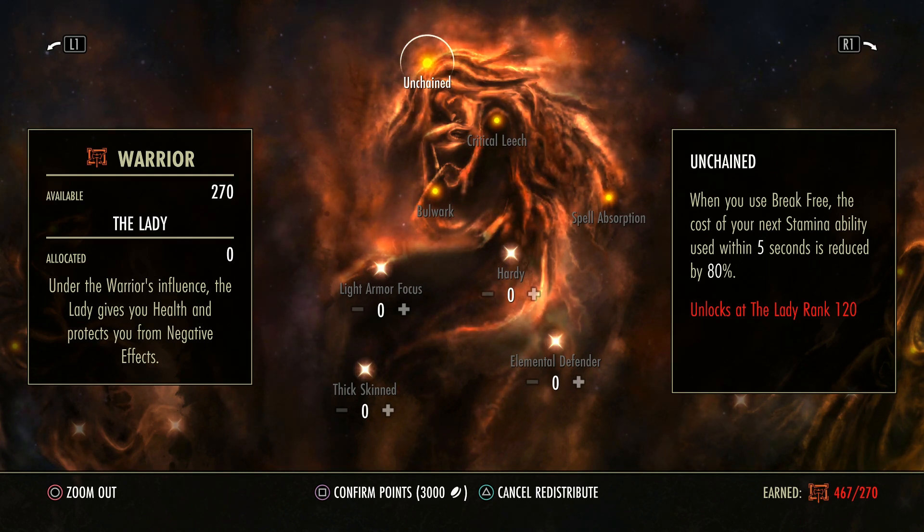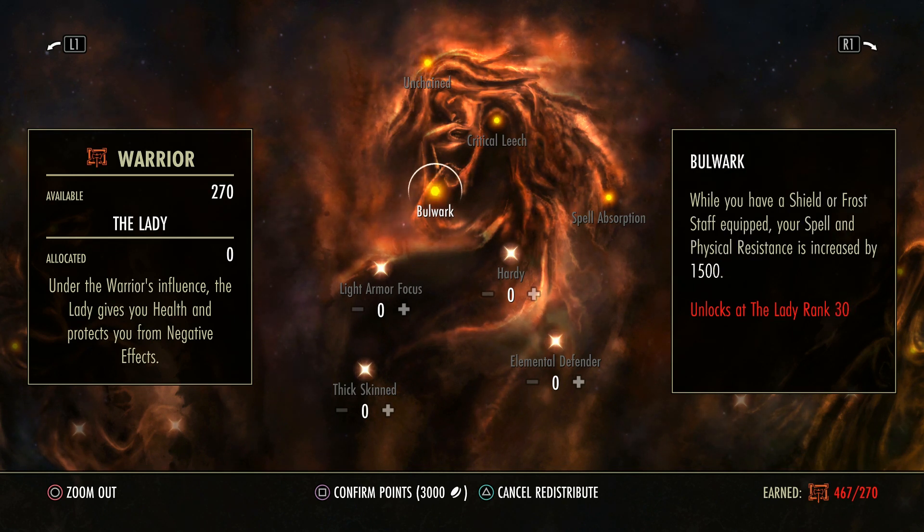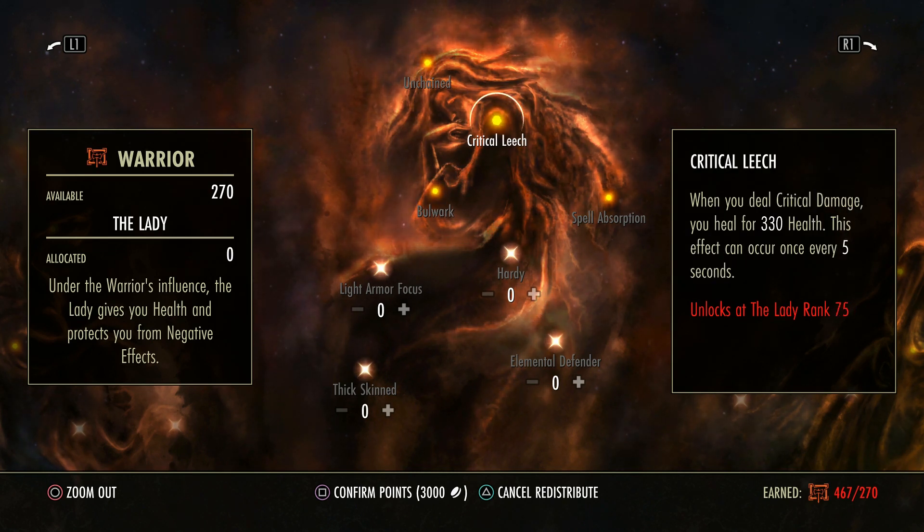This one only needs 30. 75 points in this tree — you'll notice sometimes you hit stuff and you crit and you heal and you don't know why. When you deal critical damage you can heal for 330, and this can happen once every 5 seconds. So just for doing damage, just for critting every so often, you can actually heal.